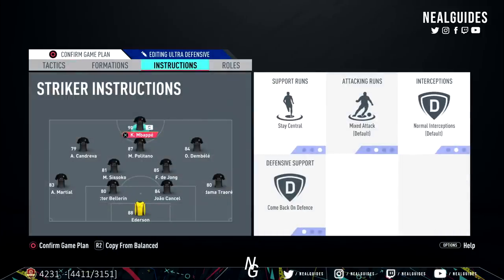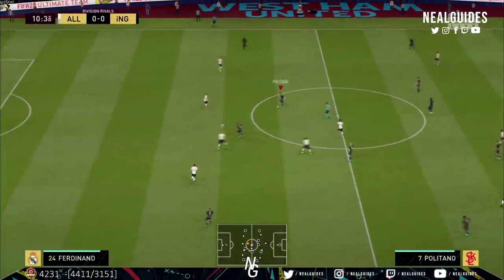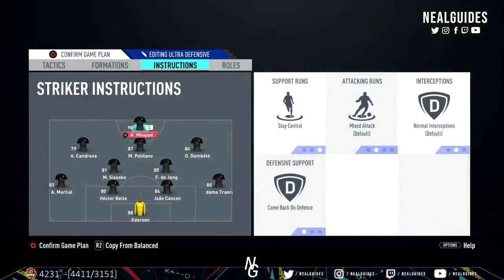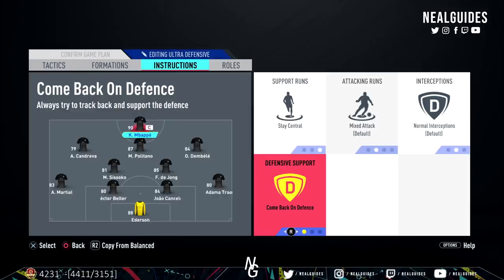Now going over the instructions — this is what makes or breaks the formation. For the striker: stay central and come back on defence. Stay central because you want link-up play between the striker and the CAM, always keeping this player centralised. I don't have him on get in behind because you already have the long ball tactic on. Come back on defence doesn't mean he really runs back — after the patch, strikers don't come back on defence anymore. It just means he's positioned in a more reserved, natural position, not too far forward.